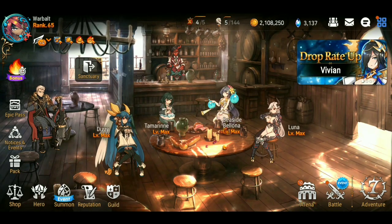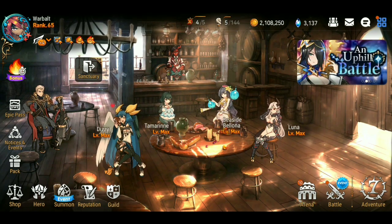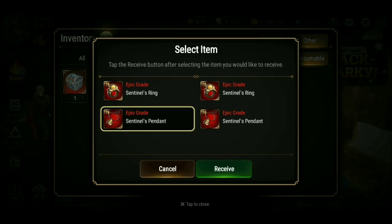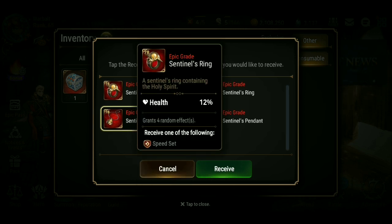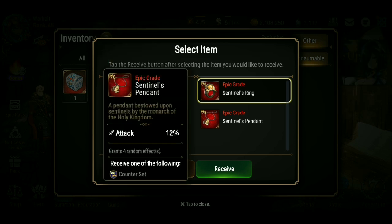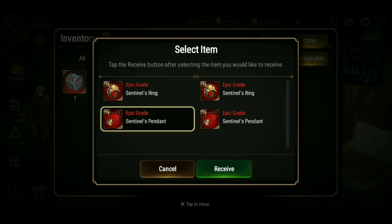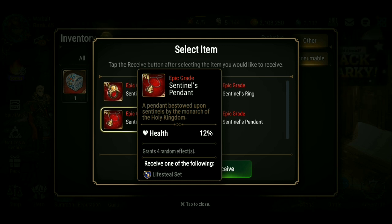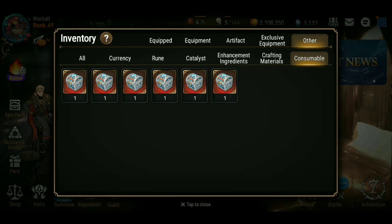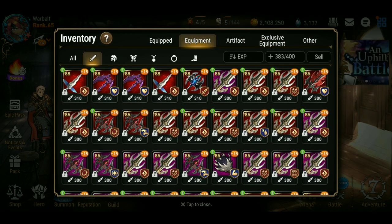Just finished doing the automaton tower. Want to go through stuff I got and do some summons. Already opened up my other chest. As for which ring I want to take, I'm going to take the speed set health ring. These other ones are pretty useless to be honest. You might be able to use this pendant on a crow for a lifesteal build, but I just recommend everybody grab this speed set health ring.